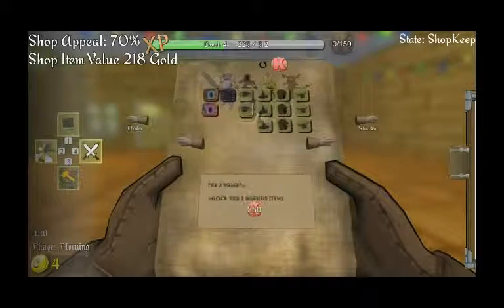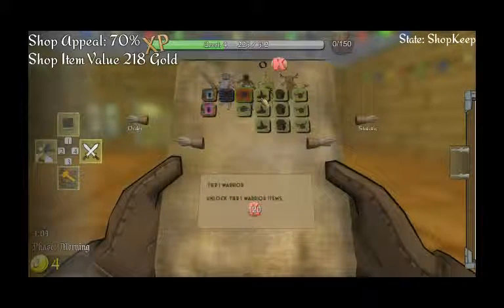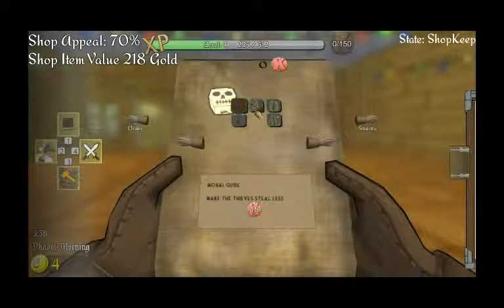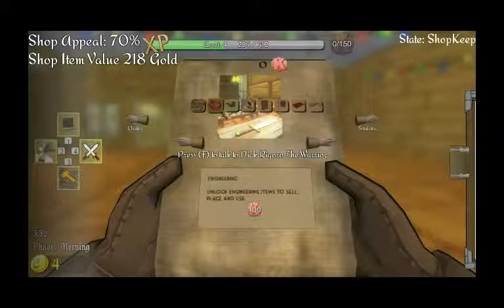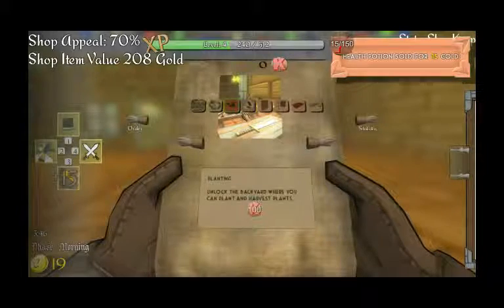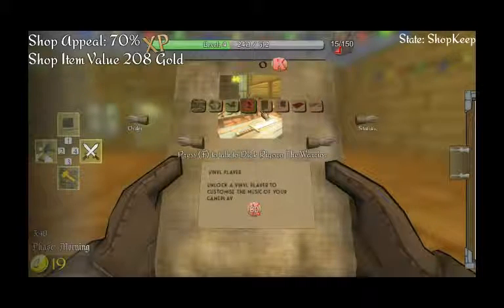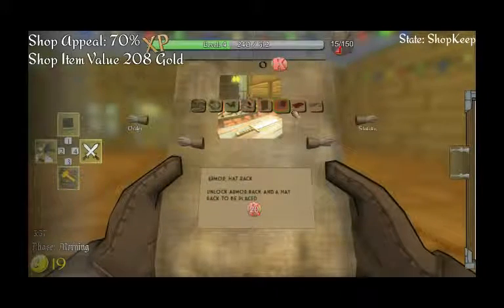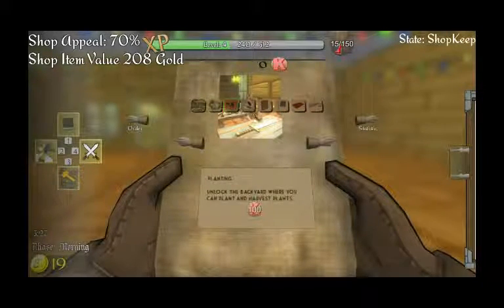Now we have zero skill points. Tier one — unlock tier one warrior items, that's kind of nifty. Unlock engineering items. Planting — unlock the backyard where you can plant and harvest plants, nice. Unlock a vinyl player to customize the music of your gameplay. Unlock a shelf to be placed in the shop — holds 12 small items. Armor rack. So I've got to spend stuff to unlock this.